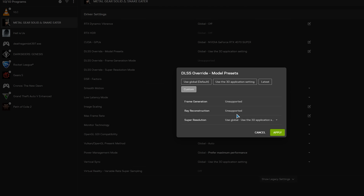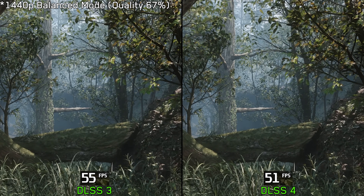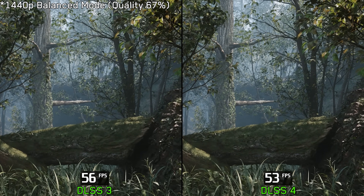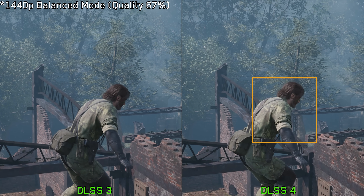The game also supports DLSS 4 override through the NVIDIA app, and as expected, using the Transformer model with Preset K provides better image quality compared to the default DLSS Preset C, though it still suffers from the usual disocclusion issue, as you can see here around Snake.